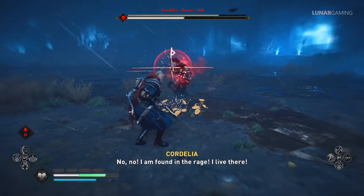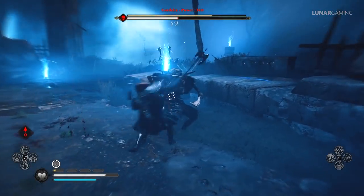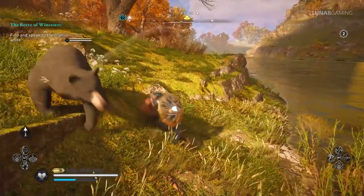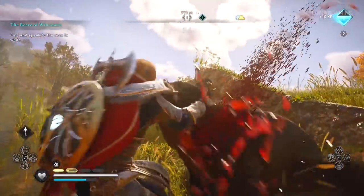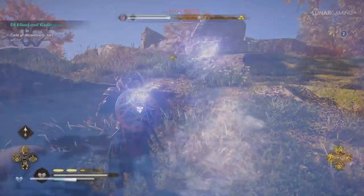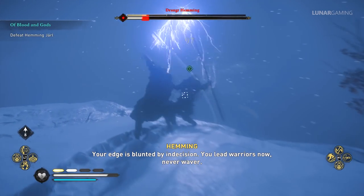Enemy attacks are predictable, so you can learn them to know when to strike and avoid being hit. A good combat strategy is to always hit and move — several attacks followed by a dodge and repeat works great against most enemies or groups of enemies, especially more powerful ones. Use up your ability attacks whenever you have stamina, as stronger enemies can drain your stamina when they hit you.